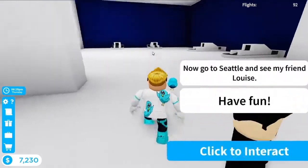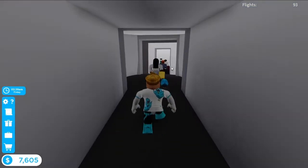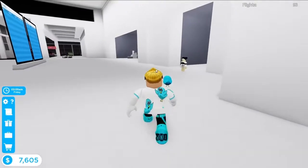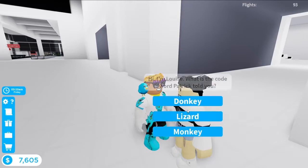I will skip the flight again. Now we are in Seattle and we just need to go to the front of the airport to speak to the woman. Here she is — just select the word Lizard, which is what Patrick told you to remember.